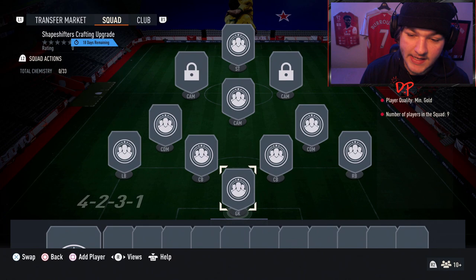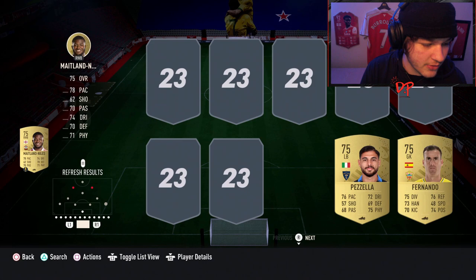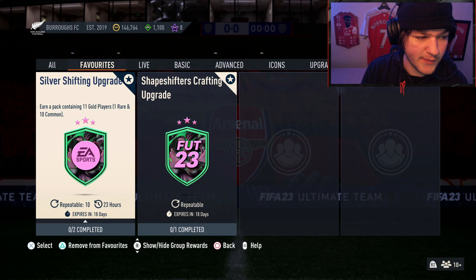The Shapeshifters Crafting Upgrade SBC, which we need to complete 50 times, simply requires nine gold players — and they can be common players, not gold rares. That's absolutely beautiful. You can fill in gold common low to high. Gold commons may start rising in price over the coming days because of this, but only nine gold commons — incredibly cheap and easy. That's already one out of 50 ticked off.